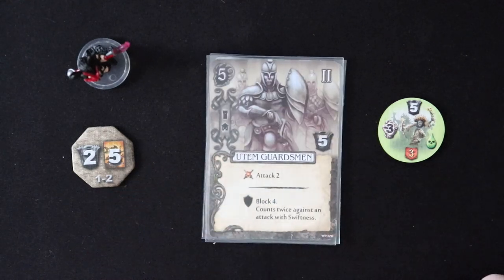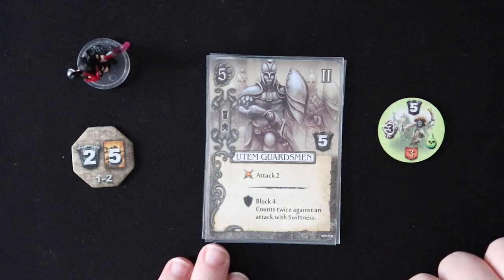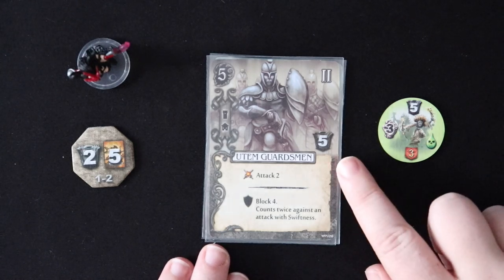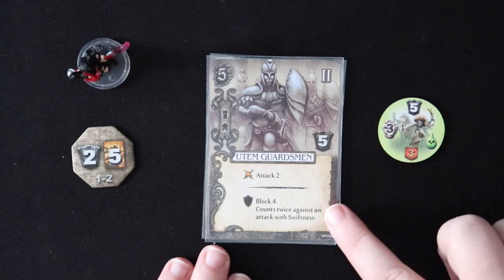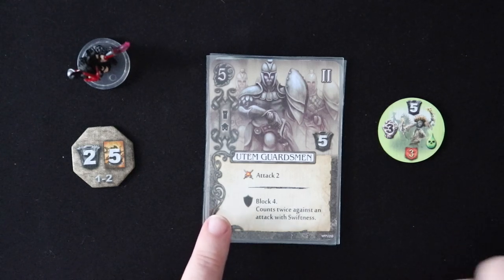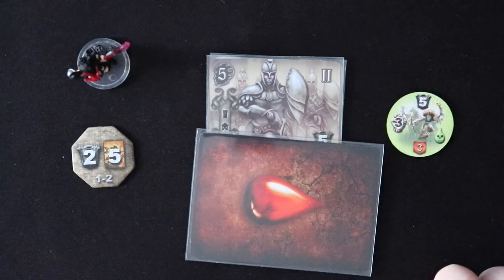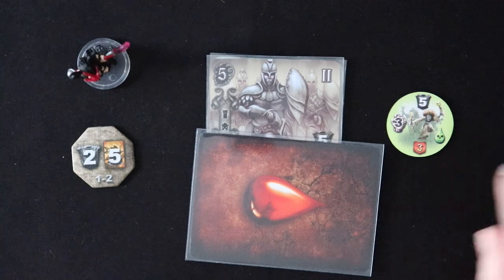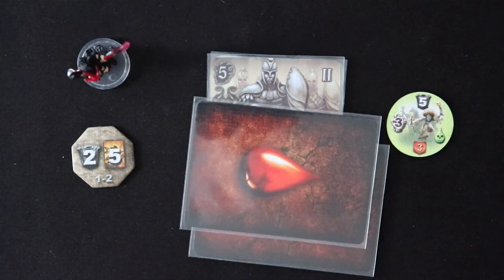Let's bring back our Utam Guardsmen to talk about what would happen next. The Utam Guardsmen do not have physical resistance, and that means that they are going to get wounded even though their armor value is bigger than the damage that they would absorb. So if these hags hit them, three minus five is negative two — her attack is over after that. But these guys are wounded not once, but twice — because of the normal wound and then again because of the poison.